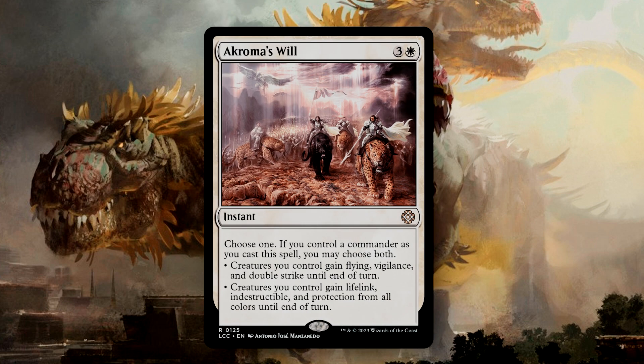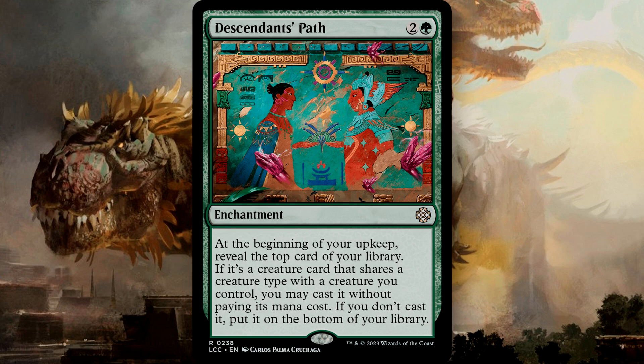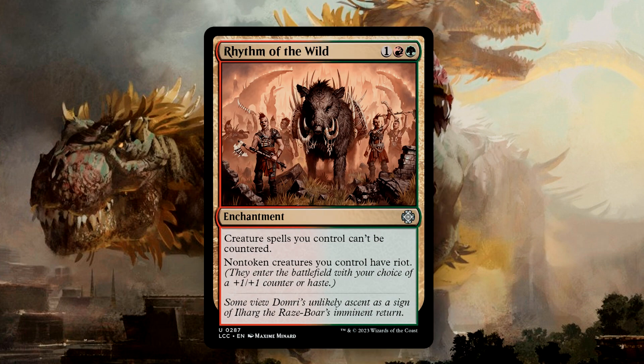Akroma's Will is one of the most expensive reprints in the deck, giving your creatures a set of keyword ability clumps. But if you control your commander, you can pick both — you can either give Flying, Vigilance, and Double Strike, or give Lifelink, Indestructible, and Protection from All Colors. Both are excellent and can unfortunately be game-ending win cons. Descendants Path is another great way to cheat Dinosaurs onto the battlefield, letting you reveal the top card of your library at the beginning of your turn — if it shares a creature type with a creature you control, you can cast it for free; otherwise, put it on the bottom. Rhythm of the Wild makes our creature spells uncounterable and gives non-token creatures Riot, letting you pick between a +1/+1 counter or Haste. We get blanket protection for our Dinosaurs and can give them a buff or Haste — both are good options.